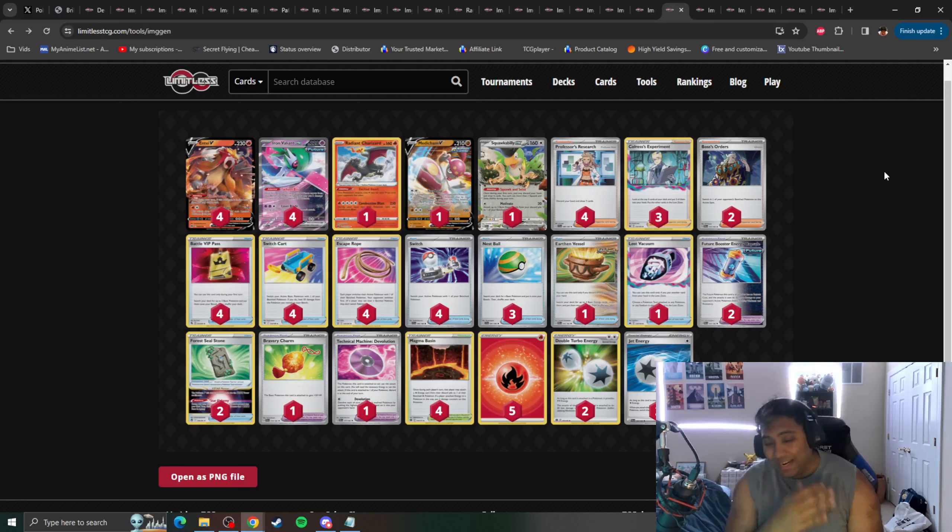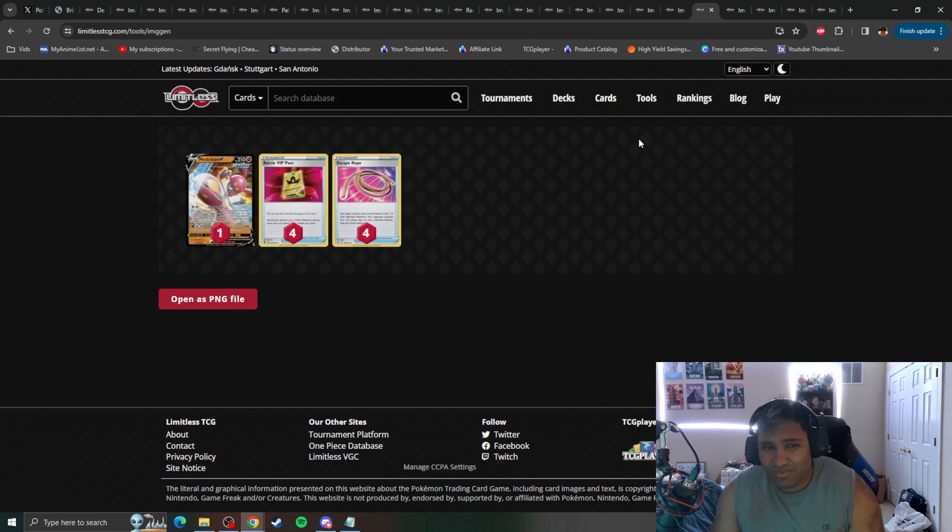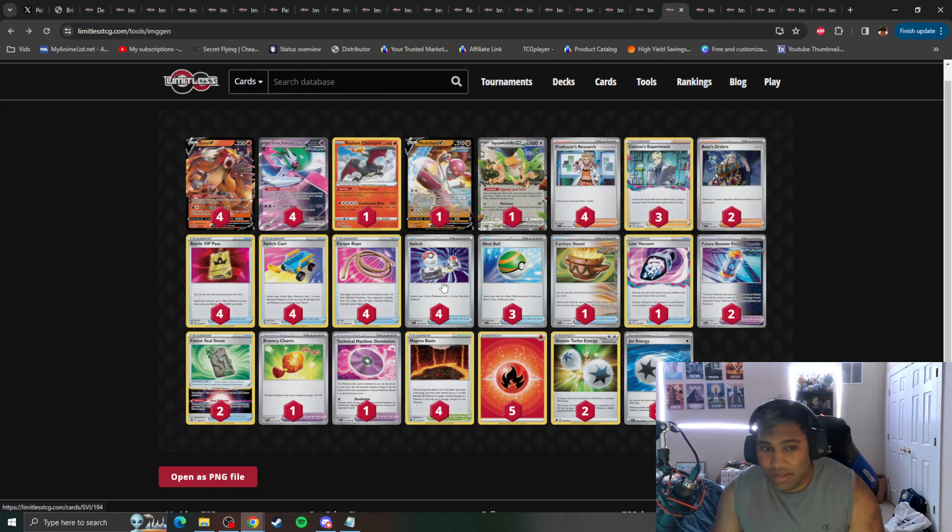Next up, we have Entei Iron Valiant, a deck that got second at the Latin American International Championships and has taken the format by storm. It's been regarded as a cheese deck — either you win on turn one, or you just kind of lose. Iron Valiant's Tachyon Bits seems like a pretty good ability, and with Future Booster Energy Capsule and cool Paradox cards being revealed, maybe Iron Valiant has a place in the format. You don't lose a lot — just Escape Rope, which hurts since that's four less switching cards, but maybe we go up on Jet Energies. Medicham with its Yoga Loop attack was very crucial for this deck to steal extra turns and stunt your opponent's setup — not so much for your own sake, but making your opponent get one less turn to set up. Losing that card might just be everything.